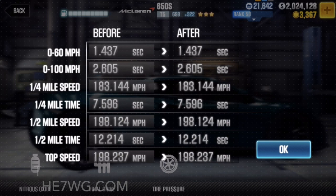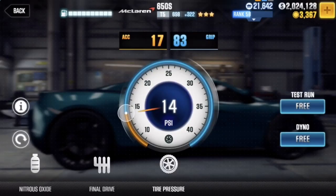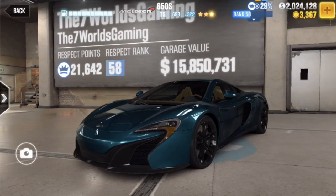Let me show you what the dyno is currently looking like. For the half mile you're going to be able to run a 12.214. If for some reason you're able to run faster than I did on that race, please let me know in the comments below. I'm having a little bit of a hard time with this car — I think the shifts might be just a little too fast for me. I'm actually looking for your help, which is why this tune took so long. Please let me know in the comments what you're doing if you're getting a faster time with the same setup — no fusion parts, no stage 6 upgrades, and the same tune.